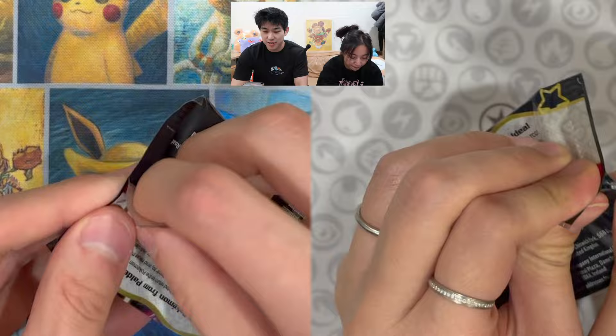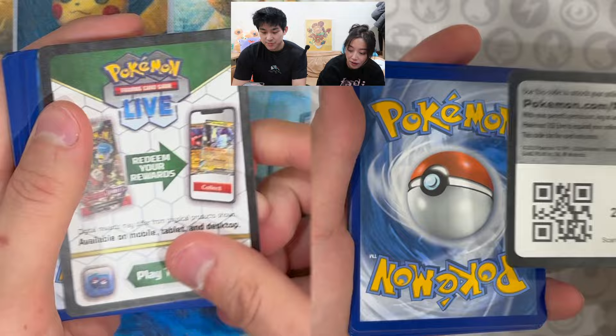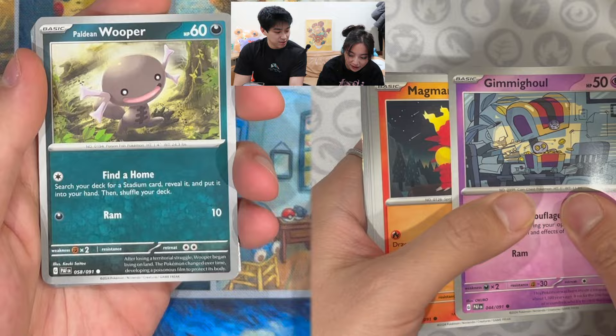Are you excited, Jenny? Let's go! Now the last opening we didn't do that great, so this time I'm hoping that will change. Because Pokemon Karma is a real thing. So let's flip — we got Paldean Wooper, Exeggcute, Mankey, Flittle, Lanturn.